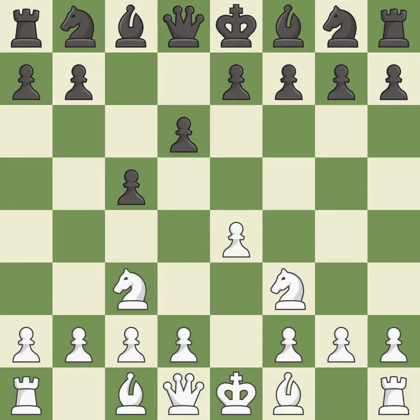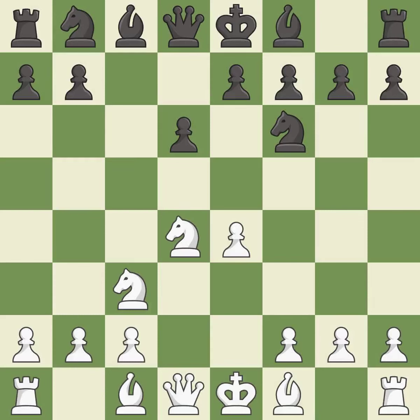This activates a knight by developing it off of its starting square. The bishop is ready to be developed to an active square. This maintains the balance in material with a good trade — takes back. Nc6 attacks the d4 knight and supports the e5 square. Bg5 immediately attacks the knight on f6 and prepares the possibility of queenside castling.